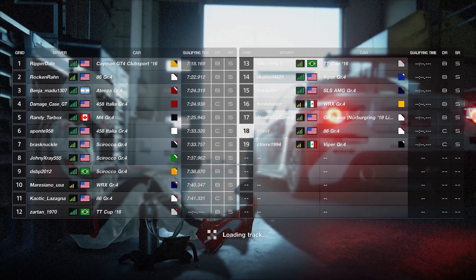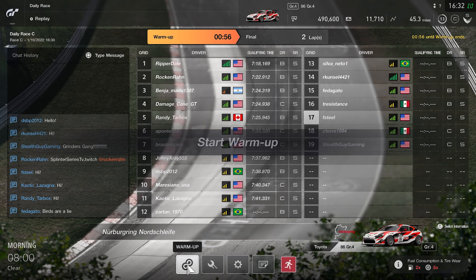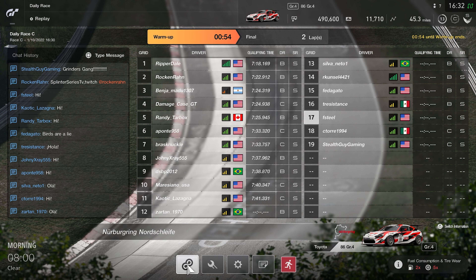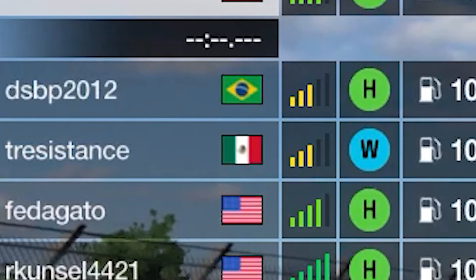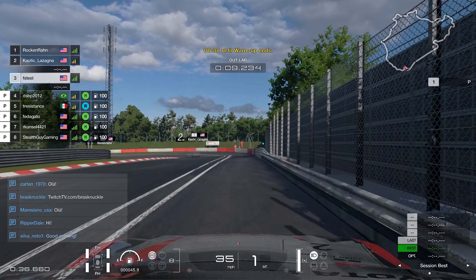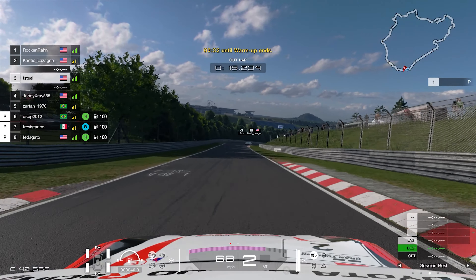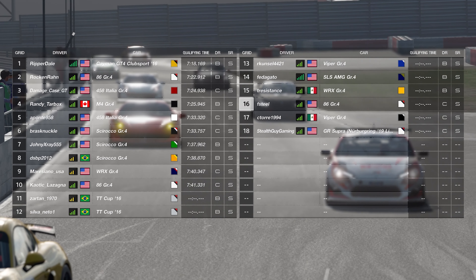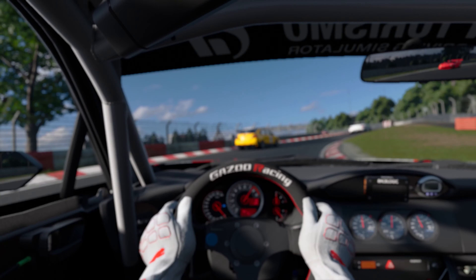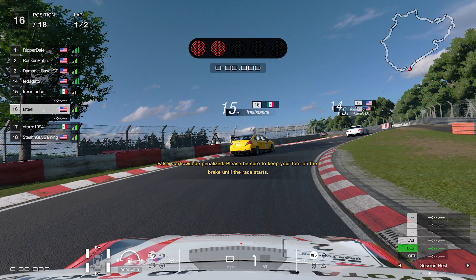Welcome back to a brand new video - we are doing a challenge on our second account, starting off in P18, well P16 after a disconnection. It's the last-to-first challenge here at the Nurburgring. A Mexican driver decides to put on wet tires on a dry track - I'm no meteorologist but judging by the clouds it doesn't look like rain, but maybe he knows something I don't.